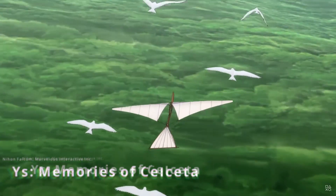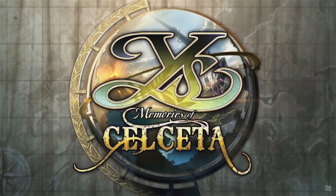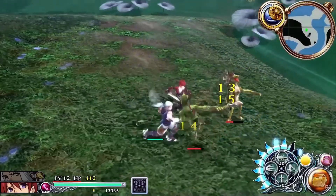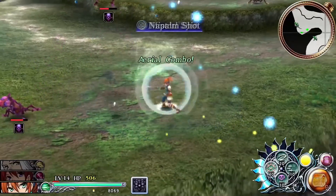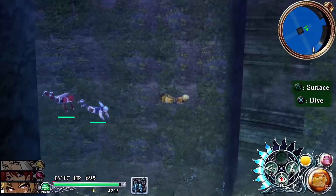Ys: Memories of Celceta. This is the canonical fourth game in the series. It's an action JRPG where each member of your party has a slash, strike, or pierce skill — similar to rock, paper, scissors when it comes to combat. It's quick, intuitive, and honestly just fun. If you're in a pinch, you roll out of a fight and stop moving, and you'll quickly regain all of your HP that you've lost, similar to previous titles.